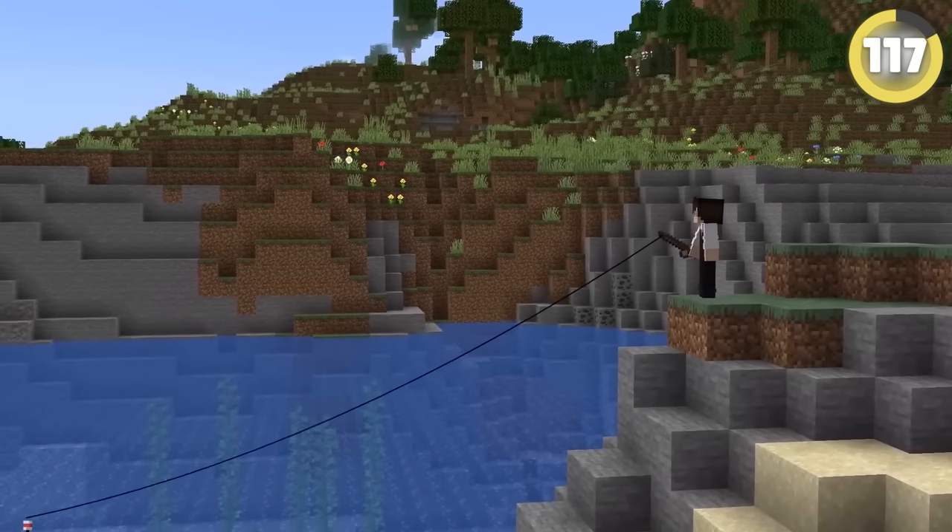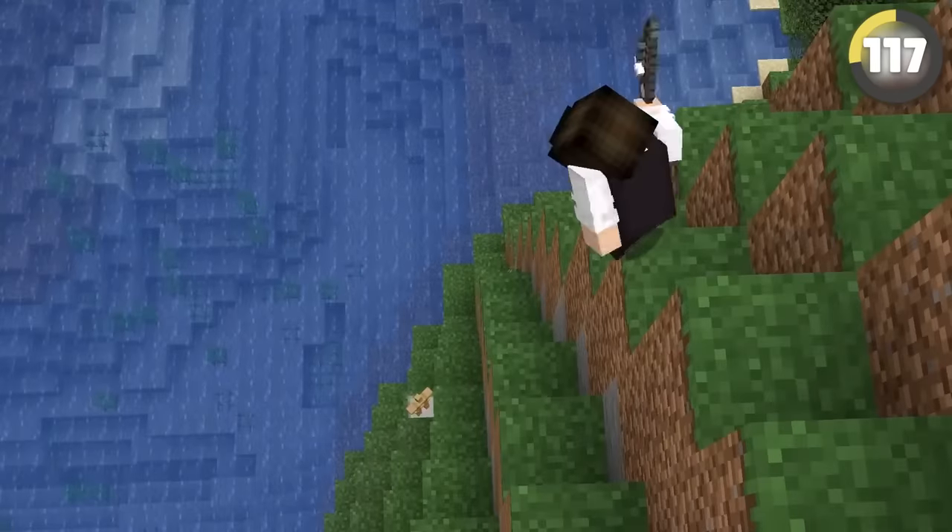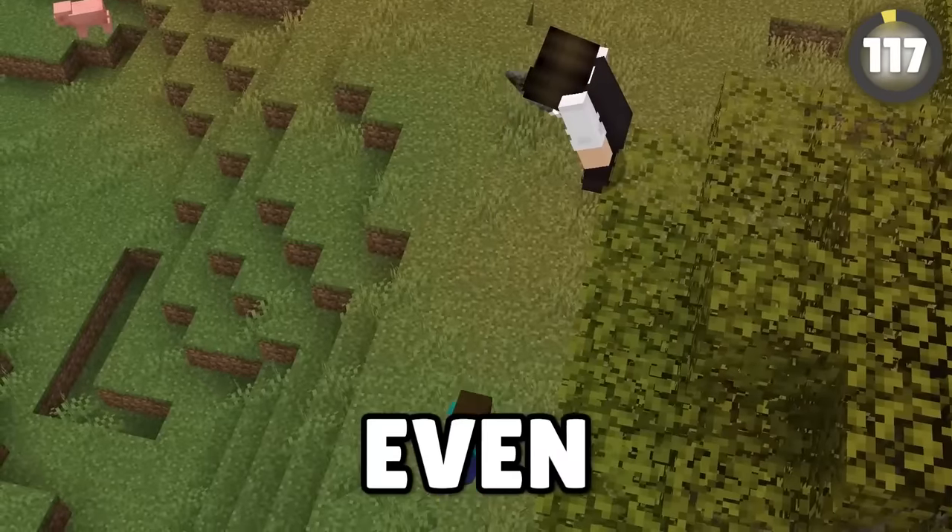The fishing rod is one of the most versatile items in the game — you can reel in just about anything: fish, mobs, armor stands, shulker attacks, and even players.